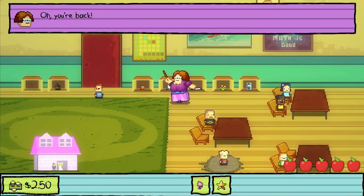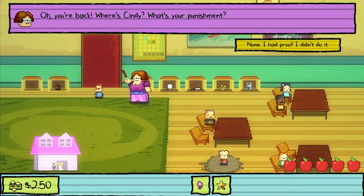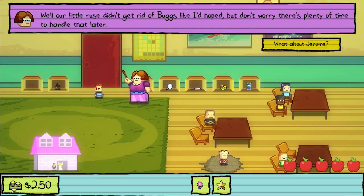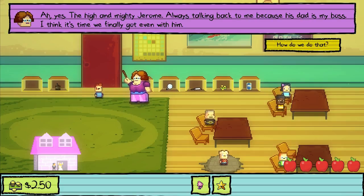Now I know — at least now. Where's Cindy? What's your punishment? None — I had proof I didn't do it. Oh, happy day. I was so sick of hearing all of the nonsense. You would've earned a gold star. Would've. That little ruse didn't get rid of Bugs like I'd hoped. But don't worry, there's plenty of time to handle that later. The high and mighty Jerome — oh, he's talking back to me because his dad is my boss. I think it's time we got him.